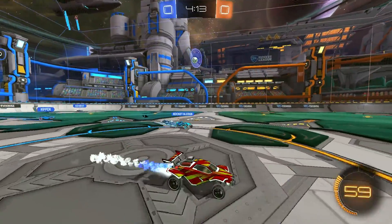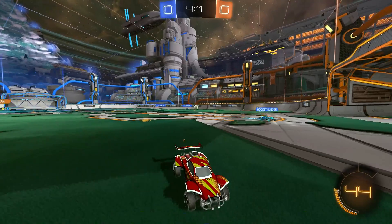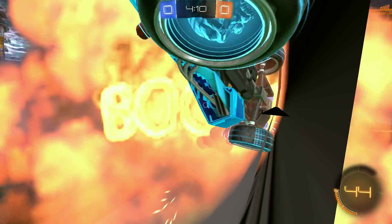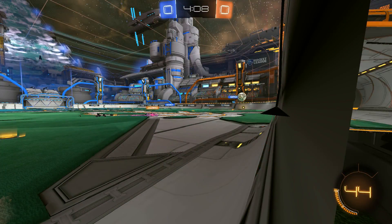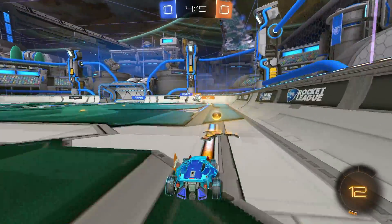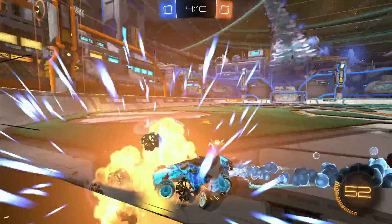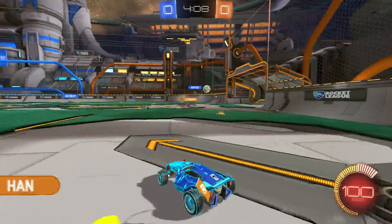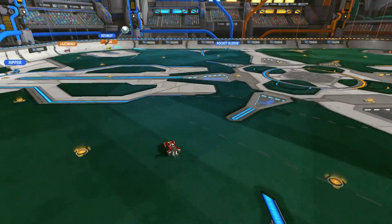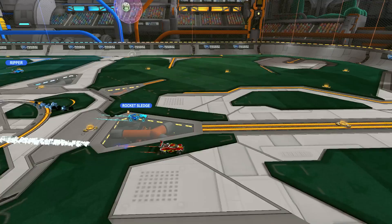Here we have a player trying to use a bait move on me. But there's a couple things that go wrong for him. First of all, he should notice that I'm not taking the bait. This is especially obvious during that last turn at the end. An experienced demo player like myself is going to be harder to fool. My only goal is to keep him from getting to the net. I don't actually care if I get the demo or not. Thus, I avoid tracking him too far out. But really, the main failure was him focusing on the ball and the concern for that open net that got the best of him.